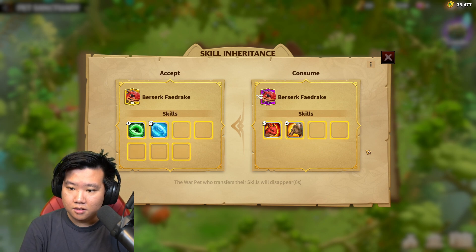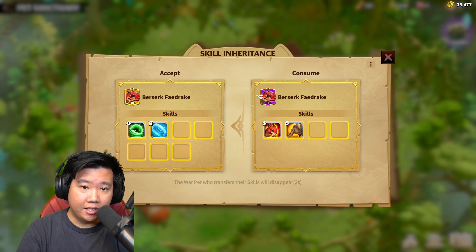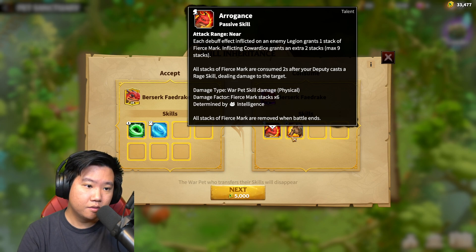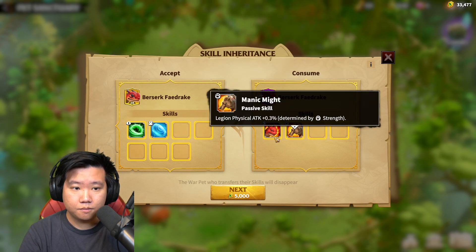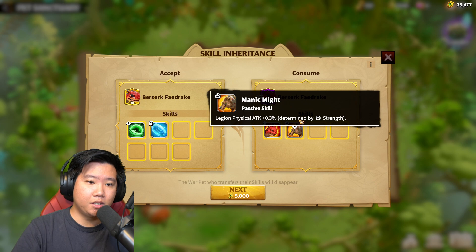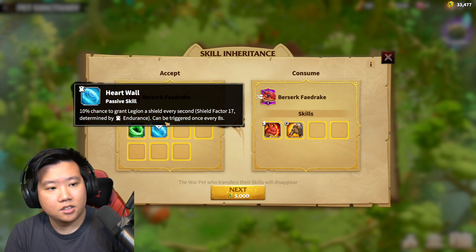What's that first skill on the purple one? Is it a talent? Yes, the first skill on the purple one is a talent. And what about the green one on the gold? That's just something you can buy. On the gold one? Yeah. And what about that blue thing — it's kind of foggy? That's a shield.